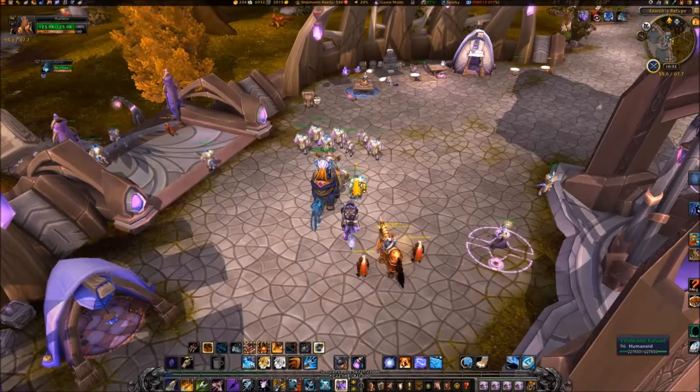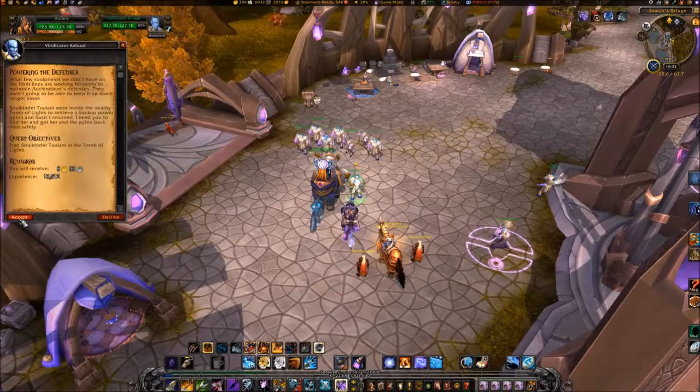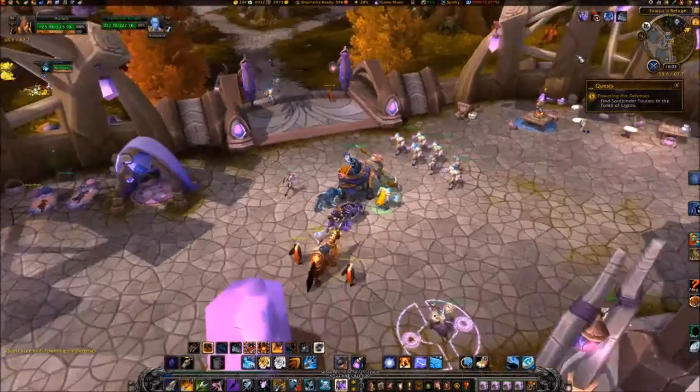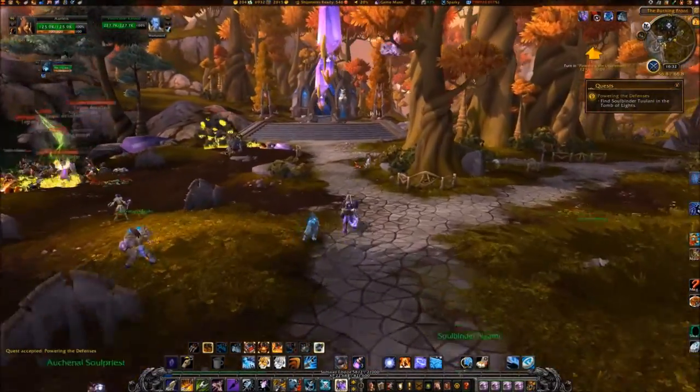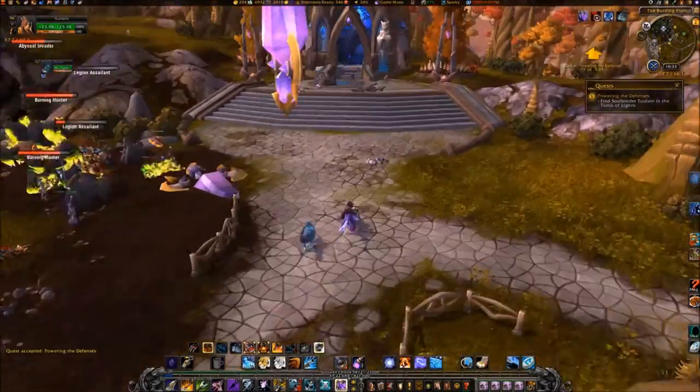Accept 'Powering the Defenses' from Vindicator Cullude at coordinates 5567. Travel northwest along the paved path to coordinates 5865.